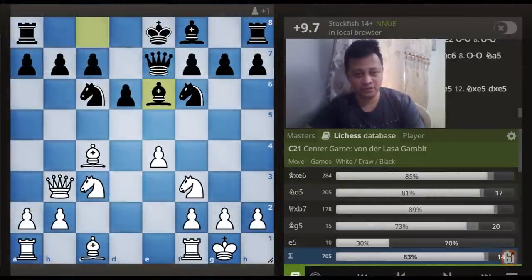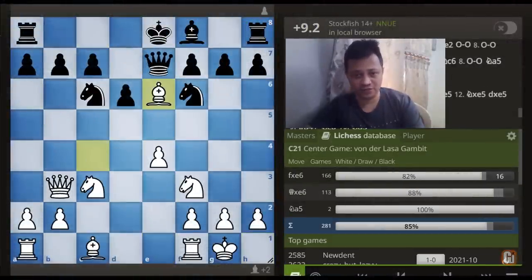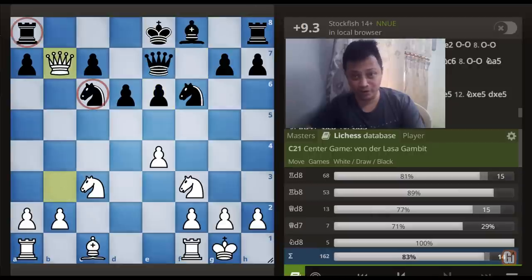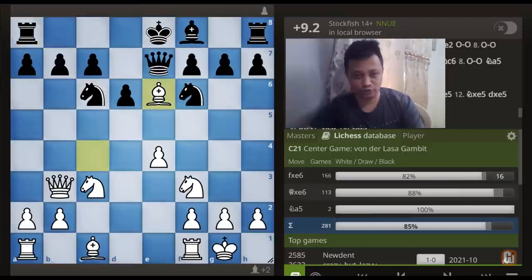For example, if Bishop to e6, then we can take on e6 and if Black captures with either of the pawns, we can take on b7 and emerge with an extra piece. So that's not a good choice here.